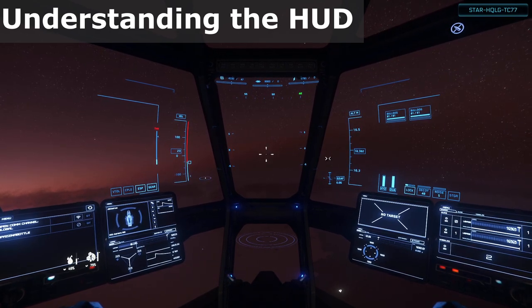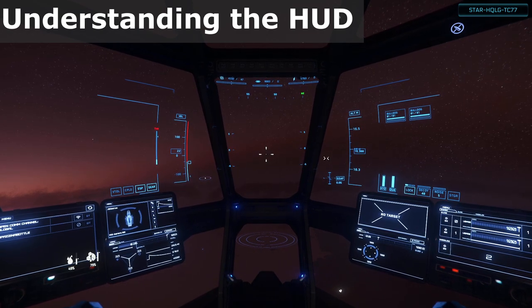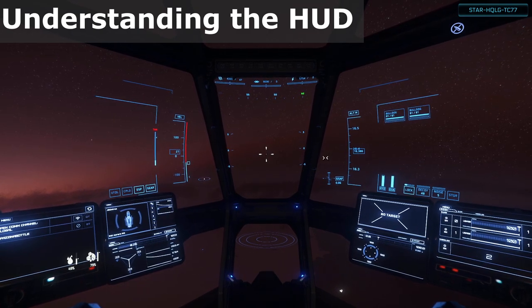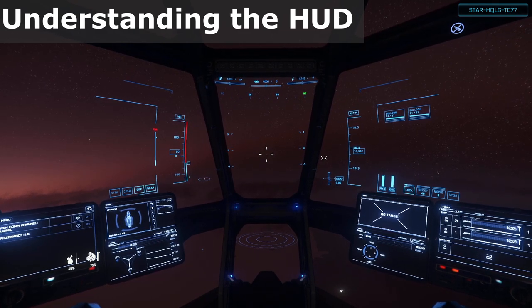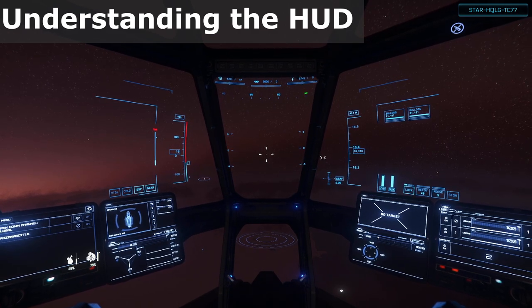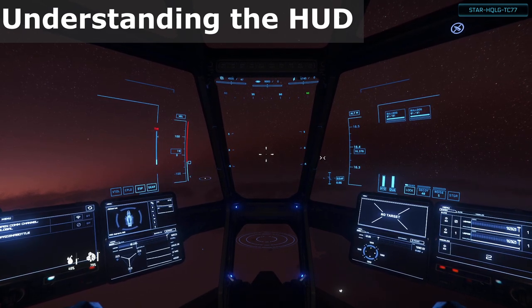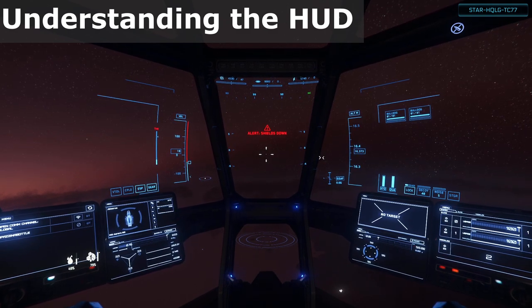Let's see if we can explain what all that stuff you see is. When seated in the pilot seat of a ship, you'll see two things: the holographic HUD and the MFD panels. All vehicles in the game generally have some sort of HUD or heads-up display. For ships, you have the holo display which is in the front and center. This contains quite a bit of information, so I'll try to be brief and not go too fast.